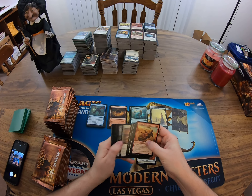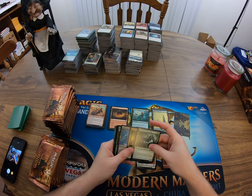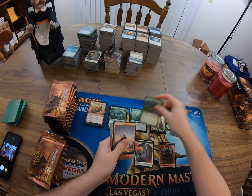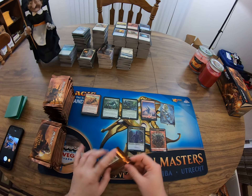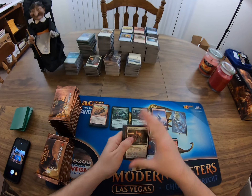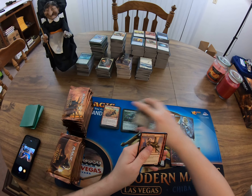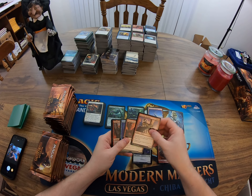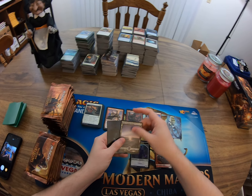I did eat dinner while all that was happening — had some raviolis and some corn. We're kind of lacking on this case, so I'm hoping this last box is a little better. We've only had three mythics in one box, haven't had a foil mythic rare out of this case, and we've only had one foil snow-covered swamp out of the entire case.